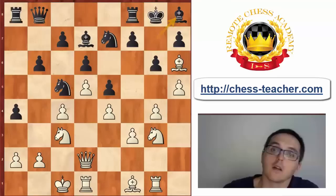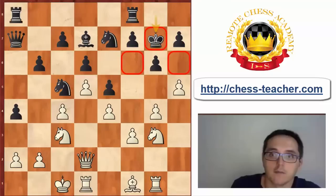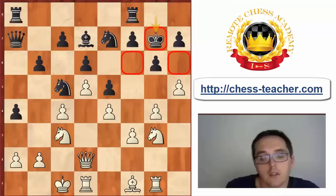Black decided to continue with the attack and played queen a7. White took on g7 and king takes g7. By exchanging the dark-square bishops we have created a whole complex of dark square weaknesses — the f6, g7, and h6 squares are now not as well protected as they used to be. But this is not yet decisive; white still needs to open up more lines.